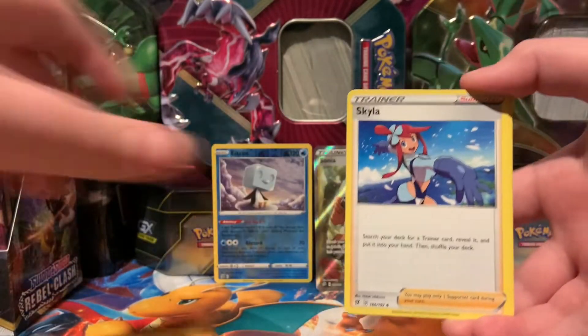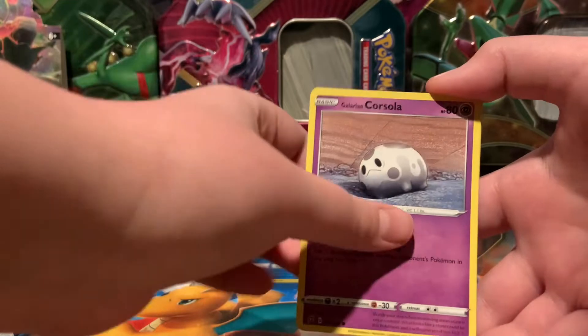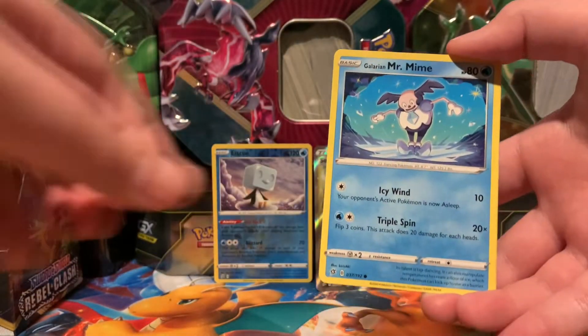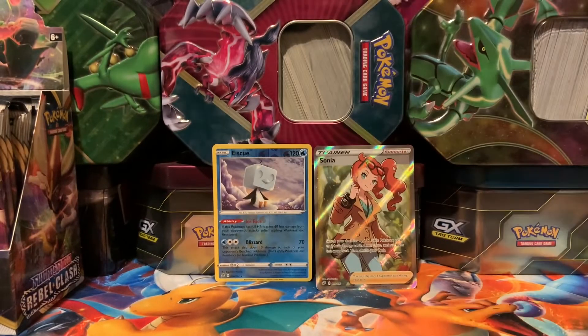Clobbopus, Bewear, Skyla, Snom, Phoebe. Galarian Cursola - so sad. Dottler. Galarian Mr. Mime - not so sad. Surskit. And a Galarian Darmanitan. That thing happened the exact same way last episode: got Galarian Cursola, so sad, then a card, and then Galarian Mr. Mime, not so sad.